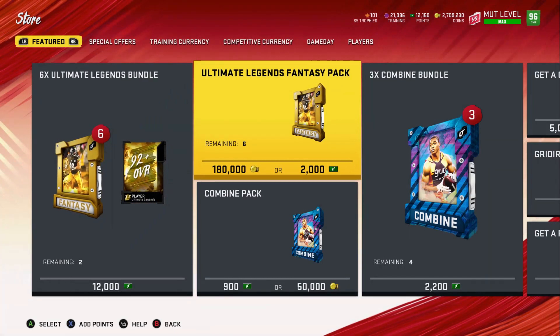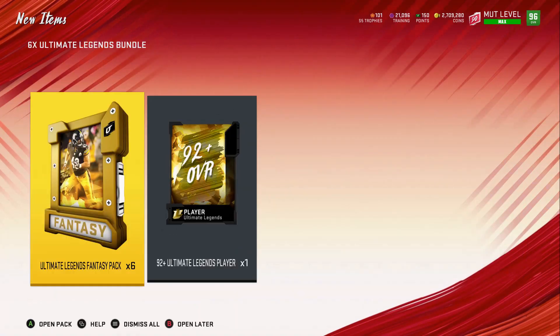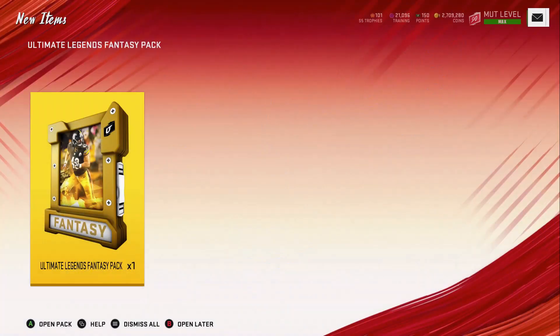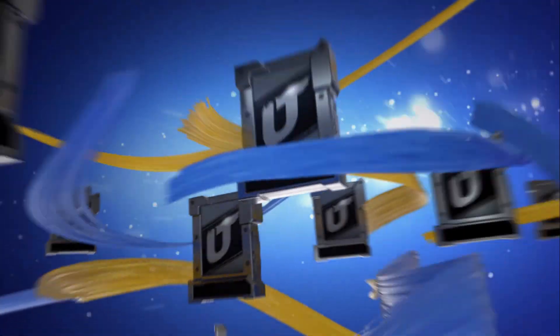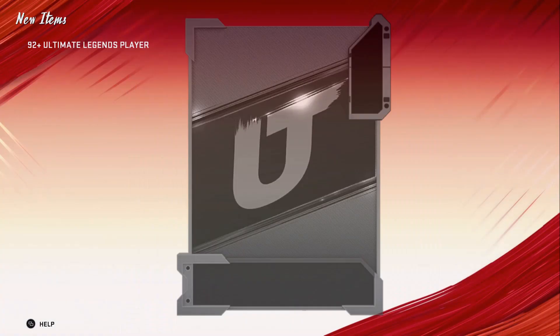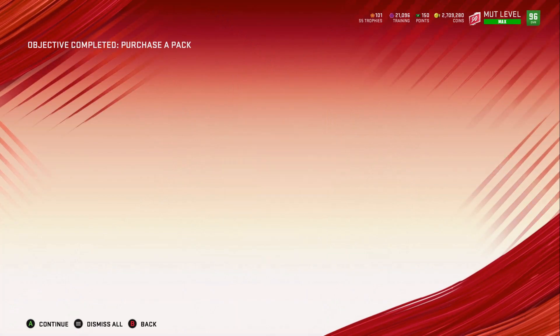We're going to open up the six-times ultimate legend bundle. We get 24 golds and 13 elites guaranteed. I accidentally clicked the button already, so it's going to make me open up every single pack. It's going to open our topper for us as well — and the topper we get is a 94 Brian Urlacher. Not the best topper, but I can live with it.